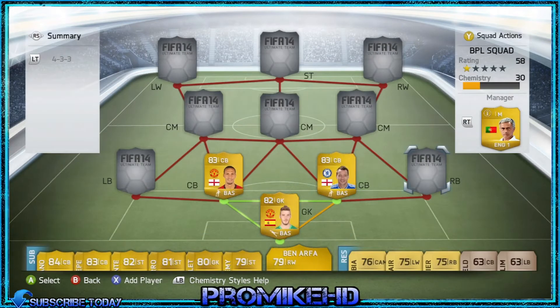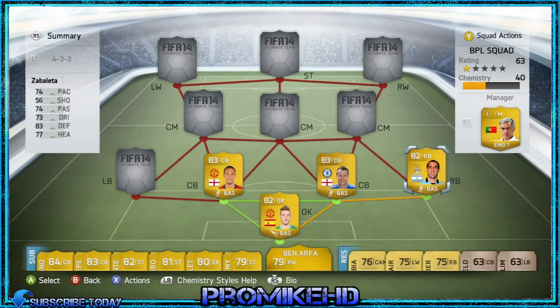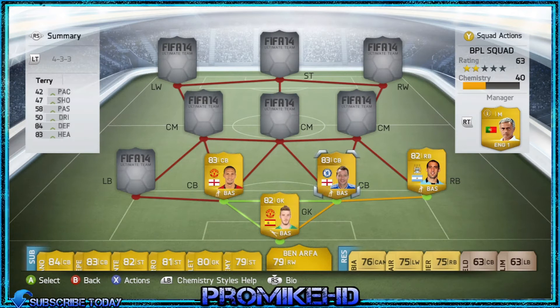My right back is Zabaleta. The reason I got him is because of that high defending stat, and he's not too slow either — I mean, he's not exactly fast, but not too slow. He's got an alright heading and he's pretty short so he could just slip up the right hand side and pass it on to my right wing. I bought him for 1,100 coins, which is not too bad for an 82-rated right back.